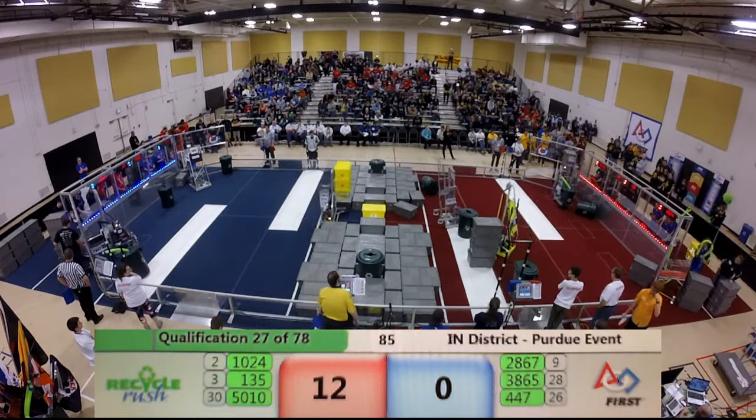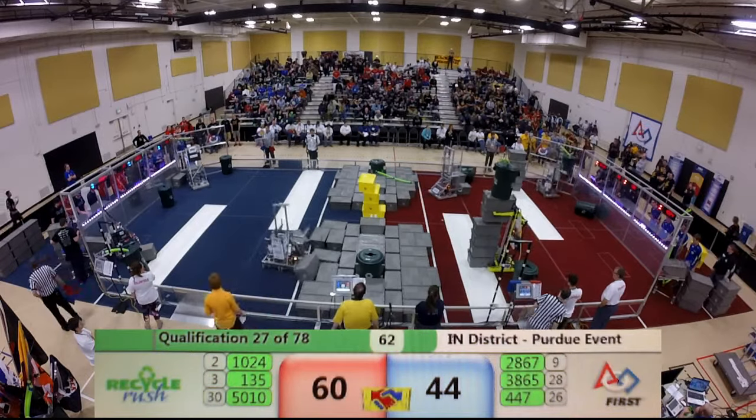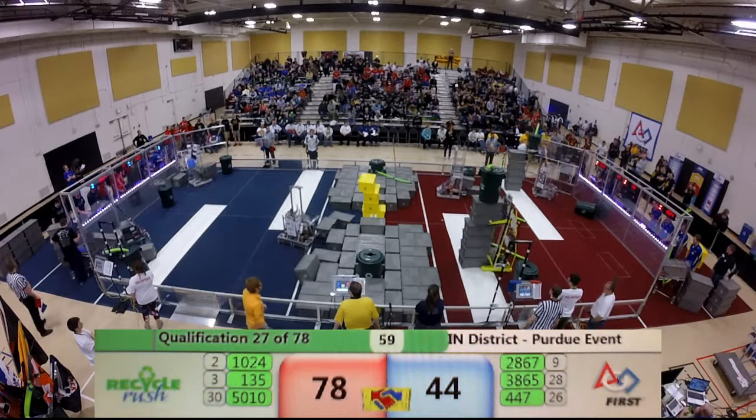They're going to work there with 135. That robot really knows how to spread its wings. Let's hope they don't get down and mess up their other alliance partners. Team 447 — they've got two of those competition totes on board. But 5010 looks like they're going to get to the step first. Some slick driving there from 2867, Elk Logic. They look like they may have been tipping over, but they saved it.